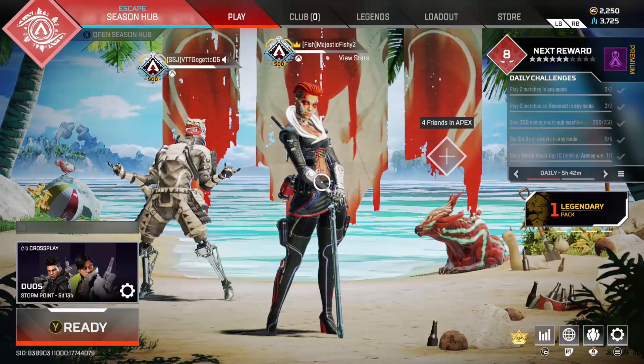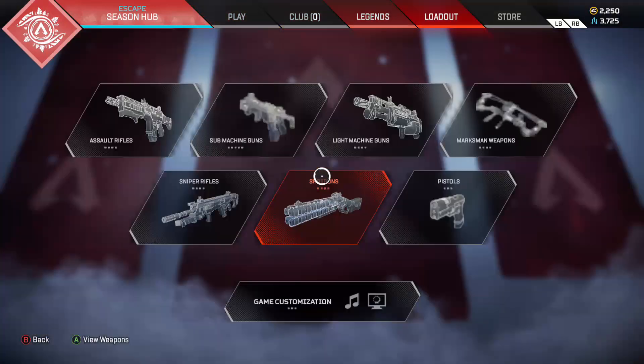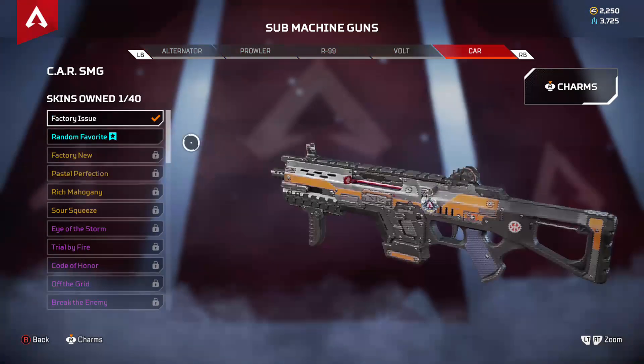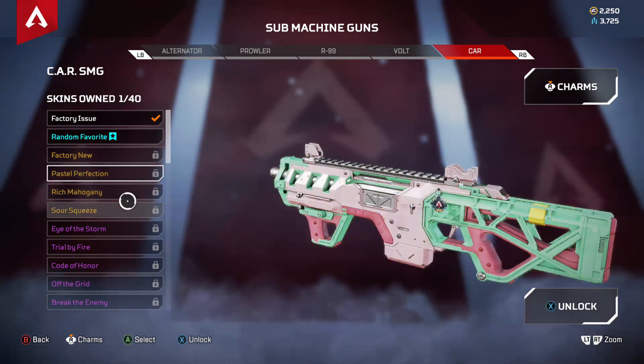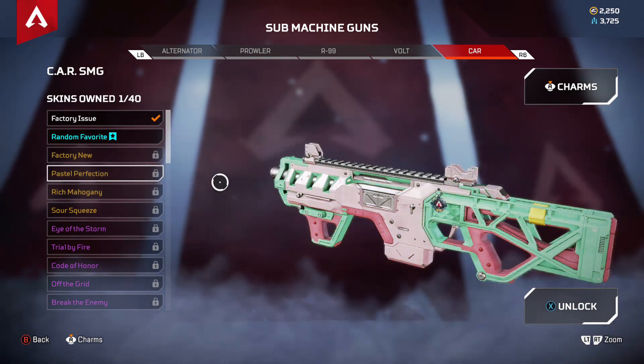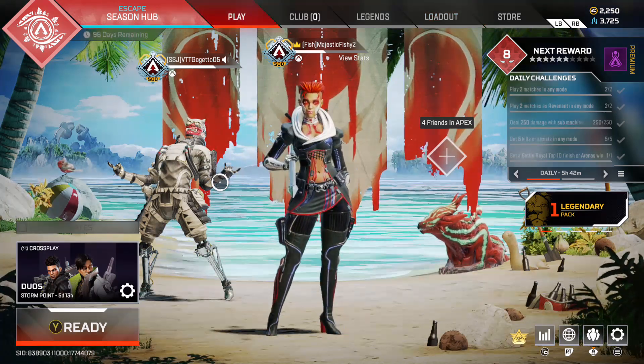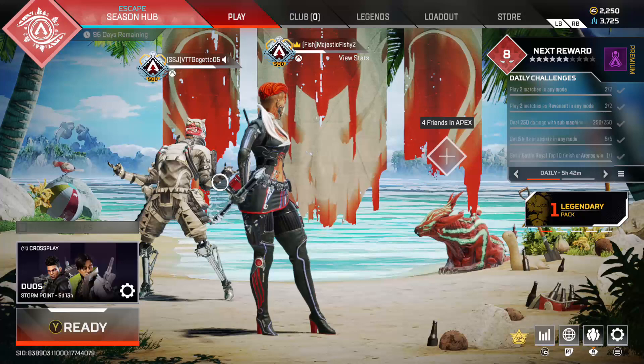Anyway, that has been the new CAR SMG that they've added to Apex. It's a fun gun. I can't wait to use it more. And to be honest, if I had to pick a skin right now, it would either be Pastel Perfection or Sour Screeze — probably Pastel Perfection. It's honestly a really good skin. It's a pretty good gun, I do enjoy it. Just glad a Titanfall gun is back.